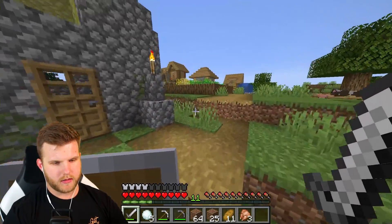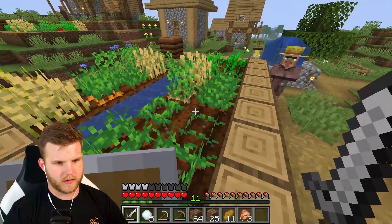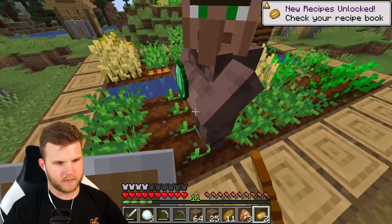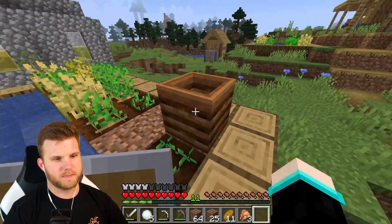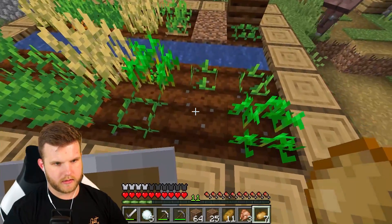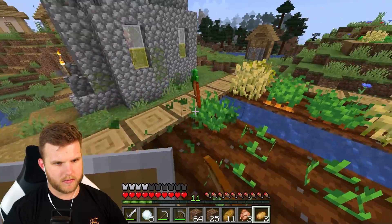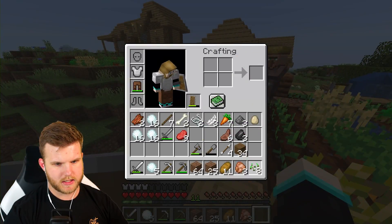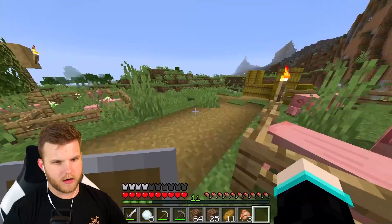I need to build a wall around the village to protect the villagers. This guy takes potatoes for emeralds — he's got potatoes. I need to convert some of these carrots into potatoes. He really wants the potato! I'm planting them up for you. Let me check — those are carrots, this is a seed. There we go, now they're all potatoes. I'll give him some wheat and seeds to help them grow.